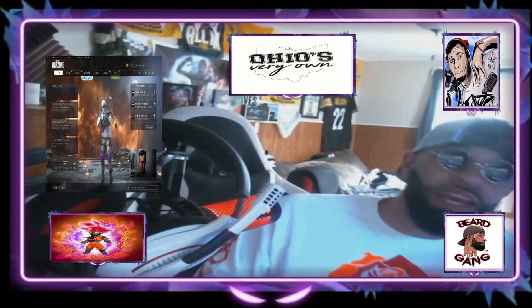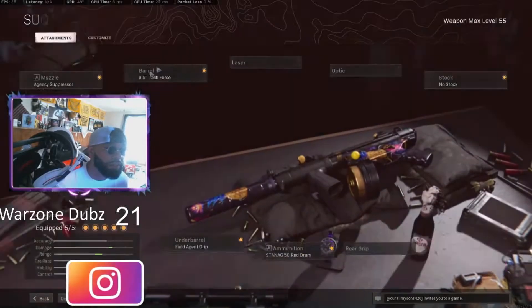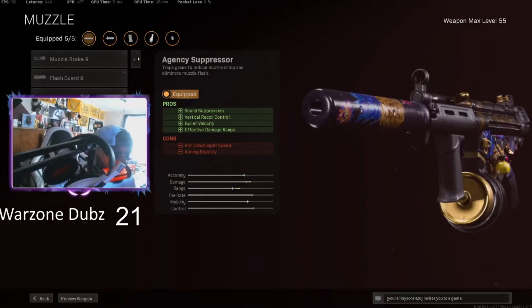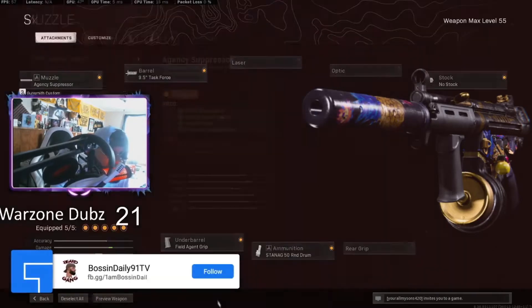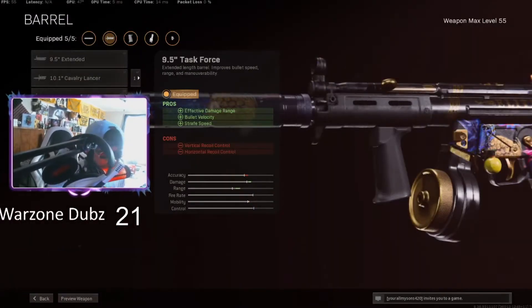Let's get right into the class setup for the MP5 and gameplay — it's a good showcase. So here we are, and this is my MP5 class build right here. We're rocking with the agency suppressor again — it's just too good not to. We could go with the sound suppressor, but honestly with the subtropic skin I just like the way the agency looks. I usually rock with the sound suppressor if you've watched a couple of my other videos or been around the channel.